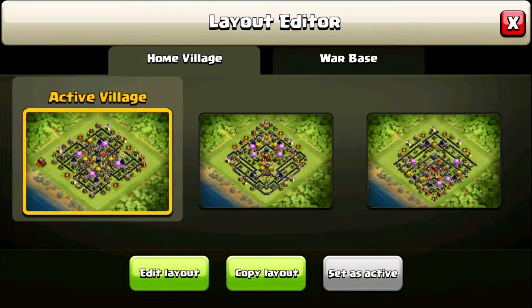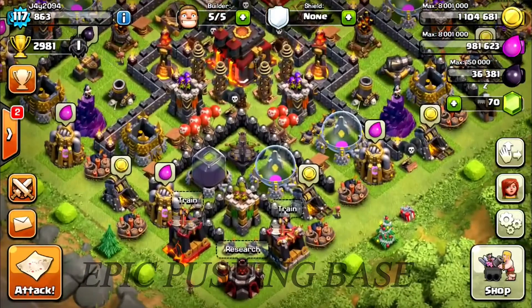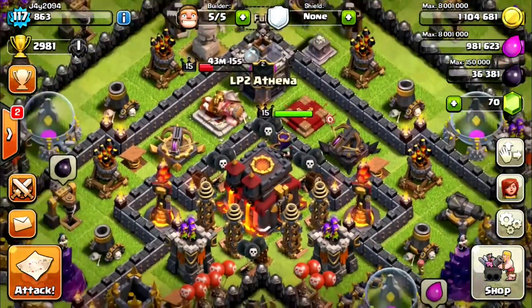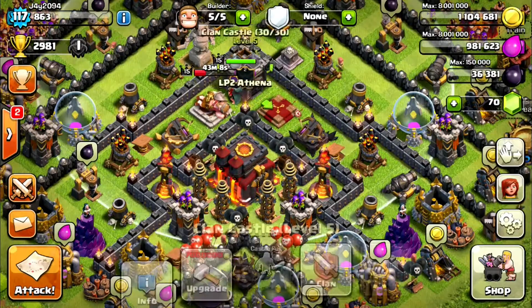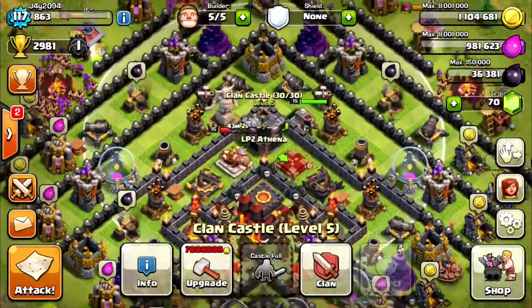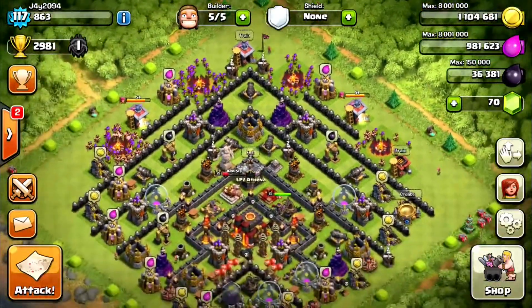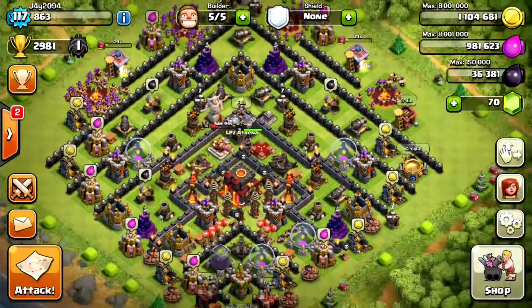There we go, that's it — that's the one. As you can see it's an open base. At the bottom you've got your air bombs and air mines, because I found that most of the time people attack from the bottom with balloonion, so I've put two sets of traps — there's a triple air bomb that takes out any balloons coming into that area. The heroes are placed so that when someone gets to the town hall they're activated and distract all the troops. The clan castle is not lurable from the top — that line of wall stops giants from luring it out.